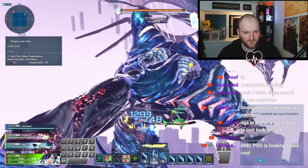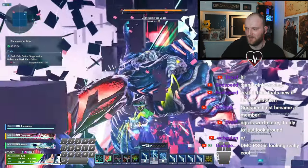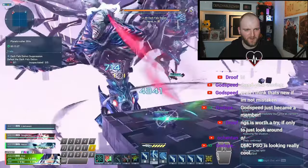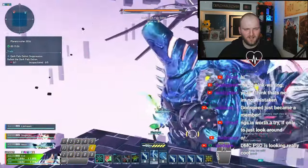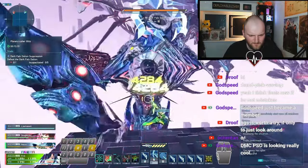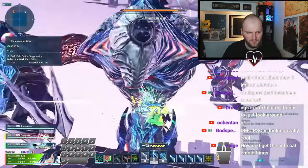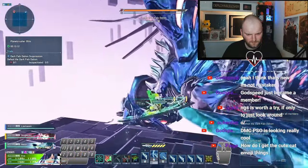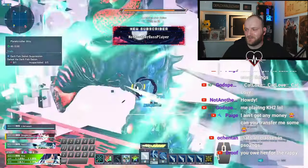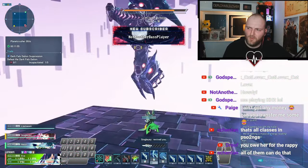This looks nothing like the Dark Falz I'm used to, but from my understanding Dark Falz differs between game to game. This boss has got some hell... is that weak to light underneath the name? Is that what the weakness is? Honestly, this character has not touched the ground this whole fight. Is that like a specific class in NGS that you just hover around? Because this just seems absolutely nuts. That's all classes in PSO2 NGS? Oh damn, okay.